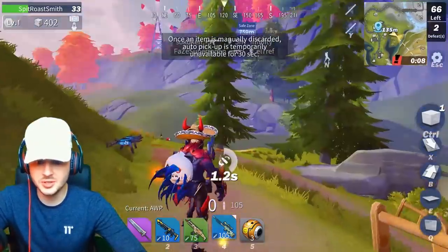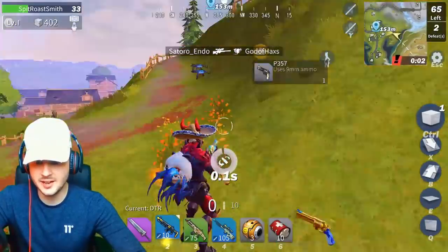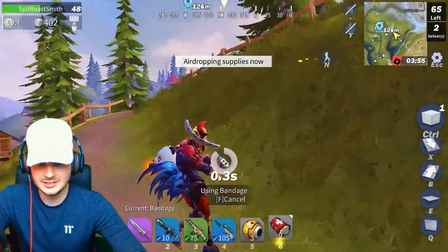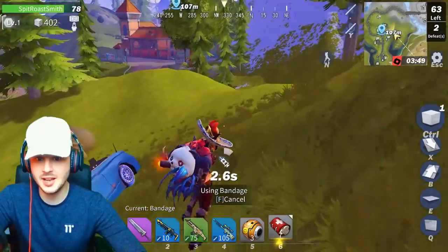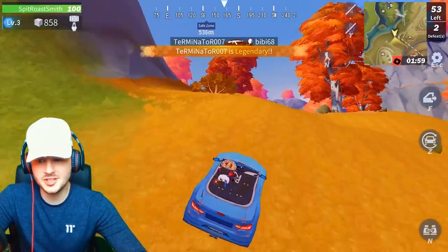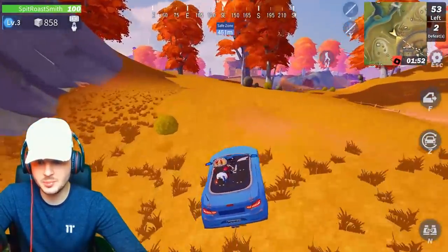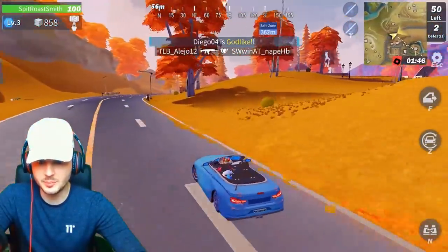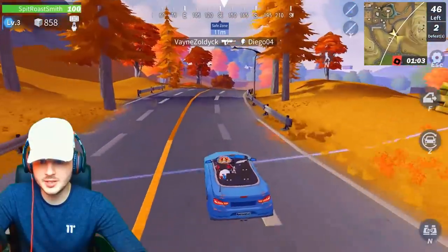Anyway guys, that's the vehicles. I've shown you what the vehicles do — you can't really do a lot in them, you can't swap seats, which is really weird. I think they should have made it so you could at least swap seats. I'm gonna play this game out and skip to the end. Just a quick thing with the cars guys — it's got no boost, they're not necessarily really fast. I'm gonna see if I can get a car kill and see how much damage it does when you run into people.